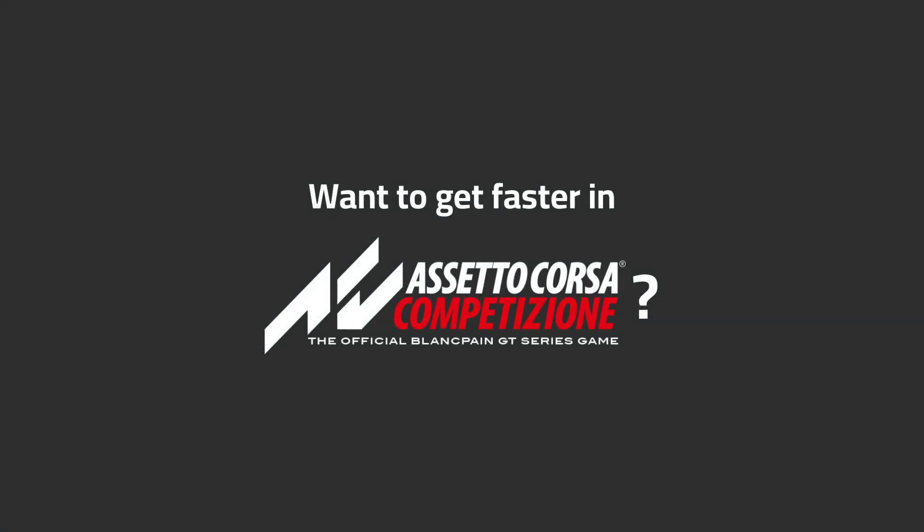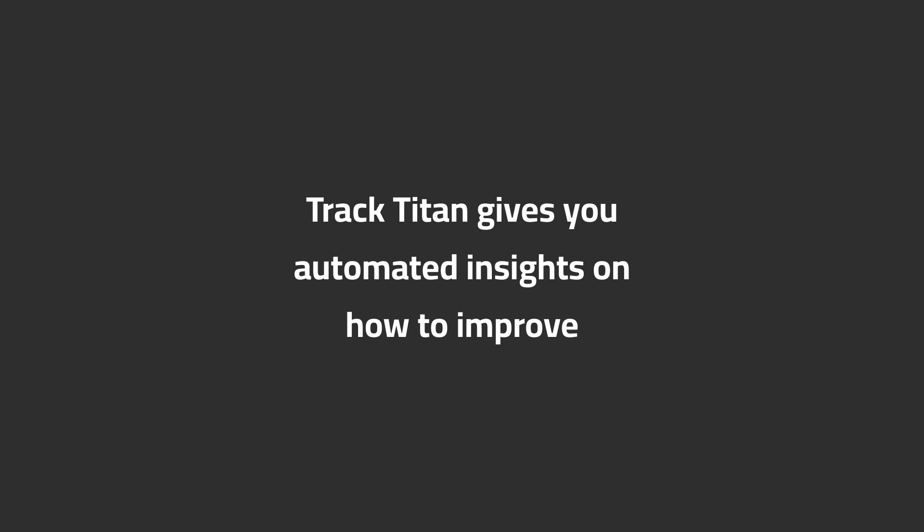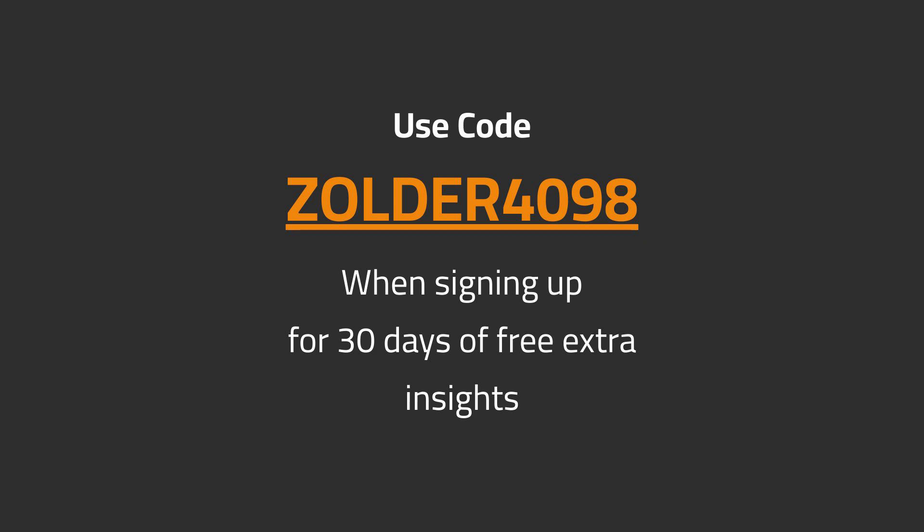Want to get faster in ACC? Track Titan gives you automated insights on how to improve. Use code Zolder4098 when signing up for 30 days of free extra insights.